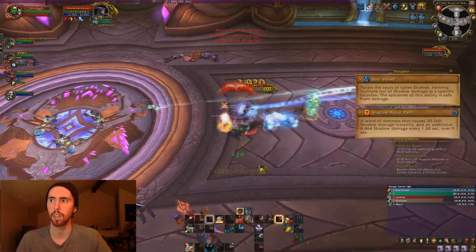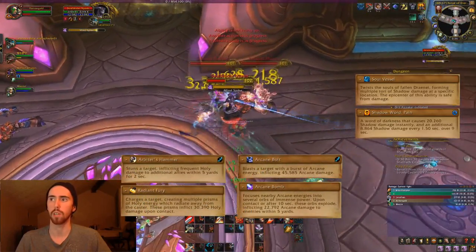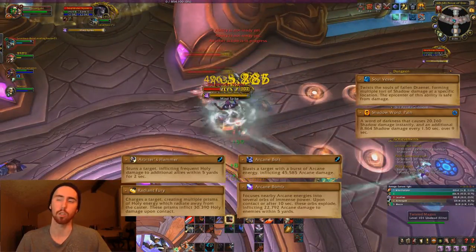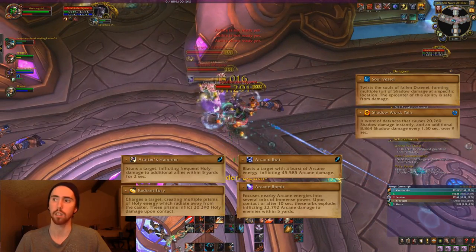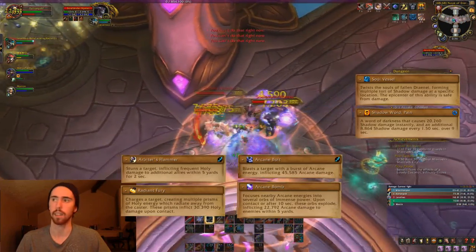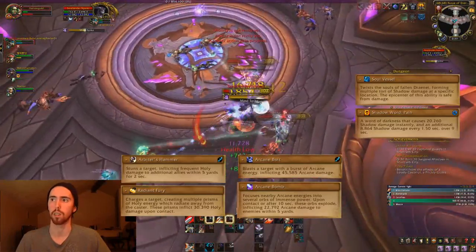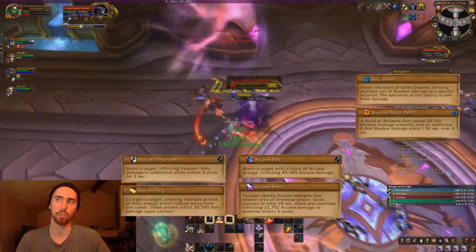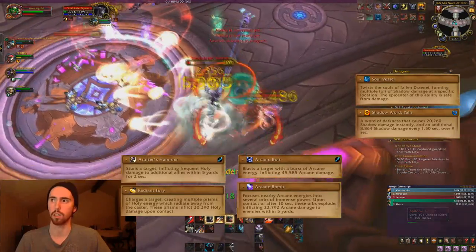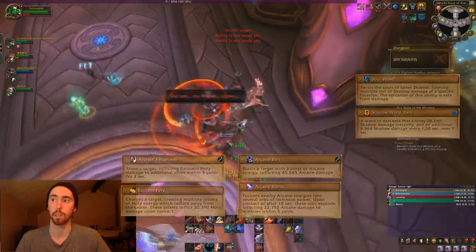If you don't stand in it, you take 30k damage per second or something like that. After that, she's going to teleport around the room and summon different adds. There are three different types: the Arbiters and the Maguses, which you've already fought in the trash. The Arbiters stun your tank and do that charge where prisms come out — you can't stand by those. The Maguses put orbiting arcane things that hit you. She also summons a third type of add, but that one doesn't really matter — it just does a dot and dies very quickly. Just make sure you have the adds under control and stay inside the Soul Vessel whenever it's cast.